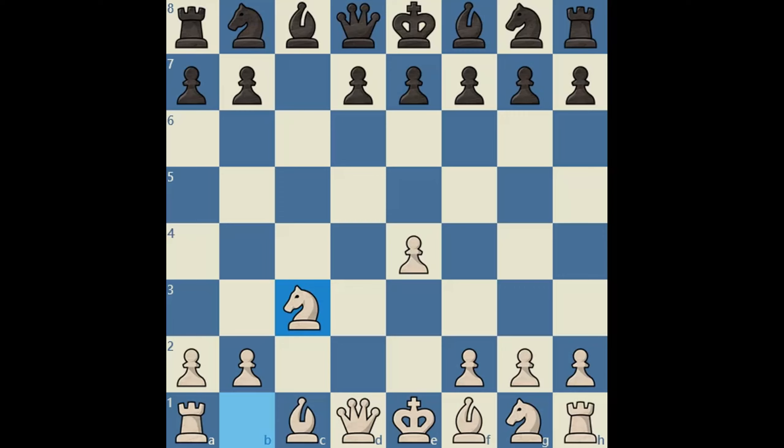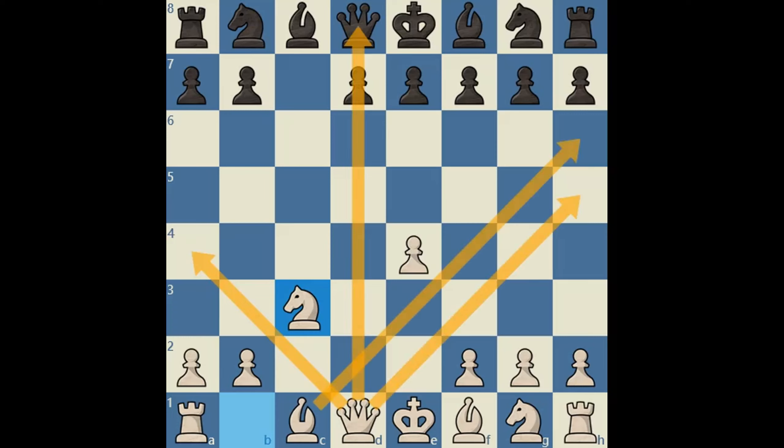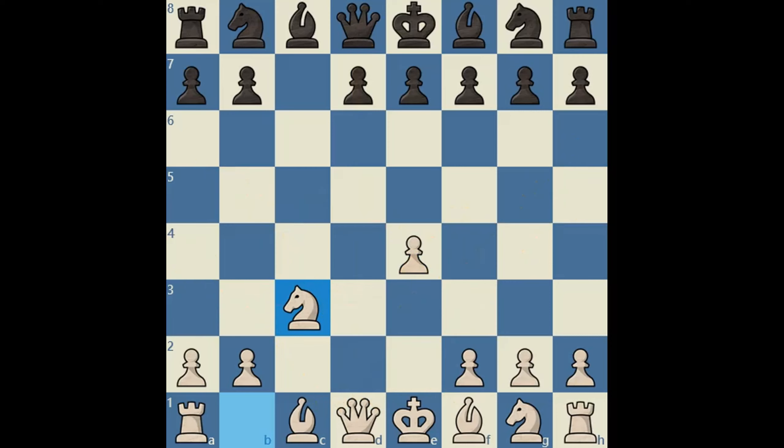We can see that white has all kinds of files, diagonals, and squares available to him. We also want to notice that in this position, unlike in the Sicilian games, white does have an open c-file. This is important because in the Sicilian games, black makes use of the semi-open c-file, and here we can counter that with our own rook on c1.